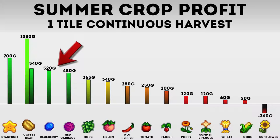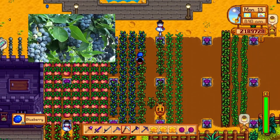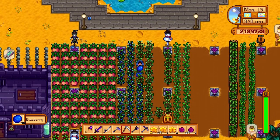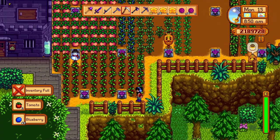Now let's talk about the blueberry. The blueberry is what I consider to be the best general-purpose crop. If you cannot set up a farm of starfruit, coffee beans, or ancient fruit, then just go with blueberry. The value is still really high, and it's really easy to get — you just go to Pierre, buy blueberry seeds, plant them, and harvest them. To make matters better, it is a continuously growing crop, meaning when you harvest the blueberries it will not destroy the plant, so you don't even have to worry about reseeding. It's an excellent crop to plant.